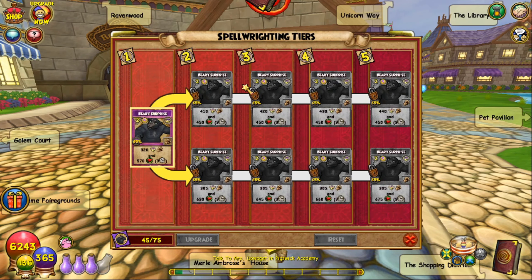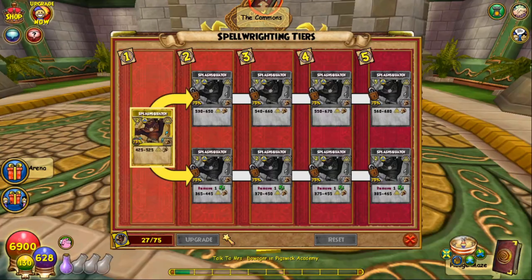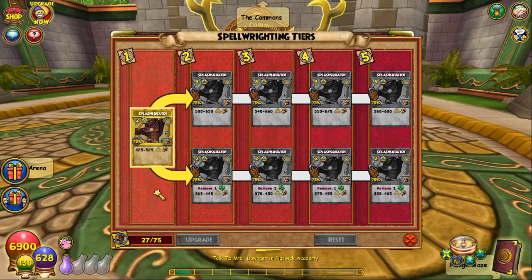The second spell you can get is Berry Surprise, which is a Storm spell. As a PvE player I'm not particularly blown away by it, but you PvP players in the comments can let me know if it's any good. The third spell you can get is the Splash Squatch spell from Myth. This one interests me a little because at 5 spellements it can do some really nice damage for a single-target Myth spell, if you're interested in that.